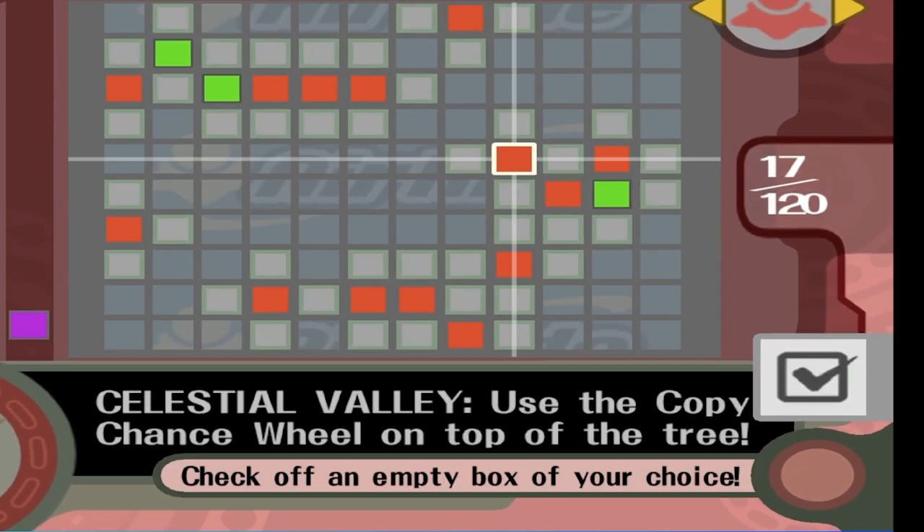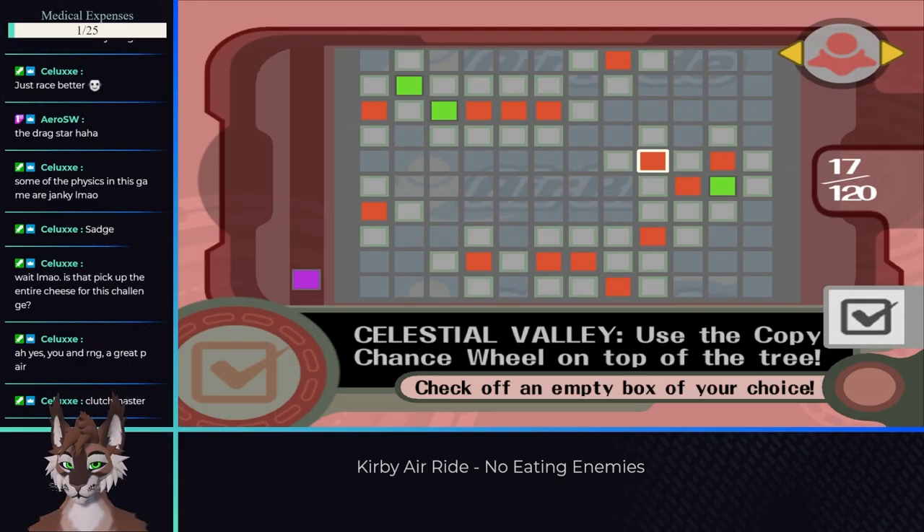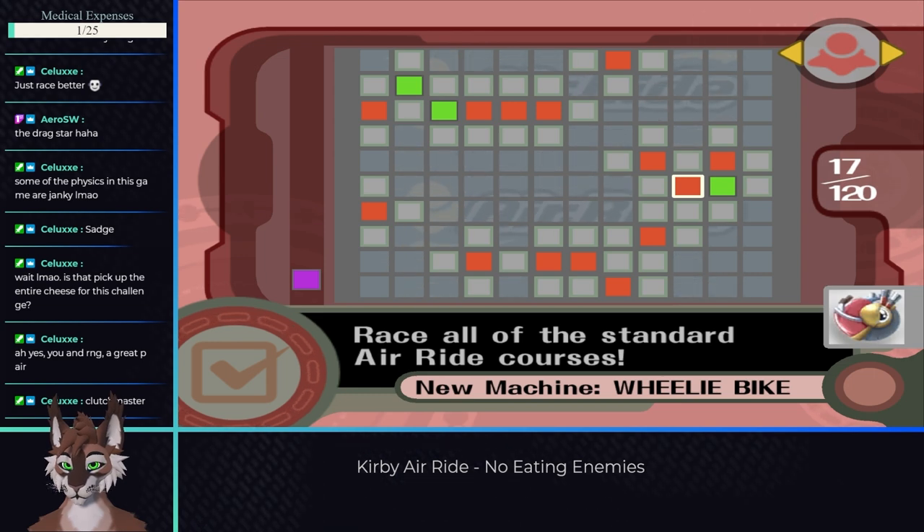After a few boxes, you'll notice you get a Free Check box, which is added to the left of the screen as a purple box. Do not use these. They aren't against the rules, but if you want to make this run possible, I strongly suggest you don't use any of these for now.